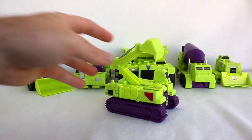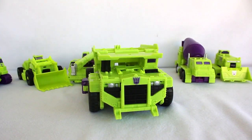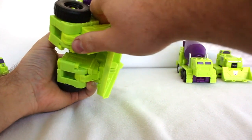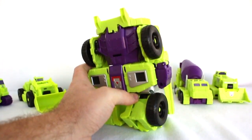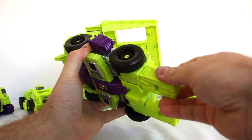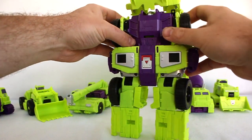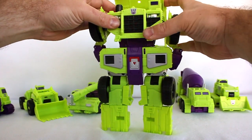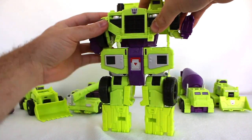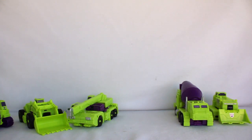Since we've got all the Constructicons back into vehicle mode, let's start forming Devastator. Starting with Long Haul since he's the biggest main piece — lift this piece up, fold these bits open, fold that up, fold the arms up. Set him aside. Next we'll do Scavenger — fold this out like that.